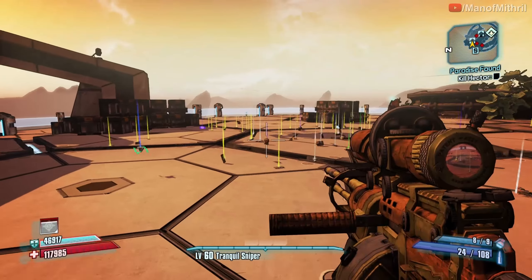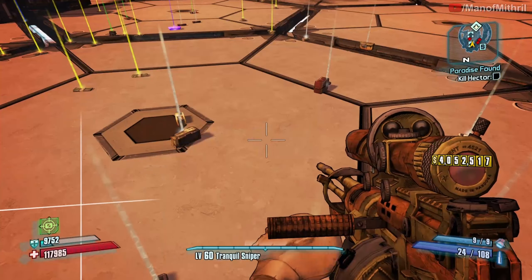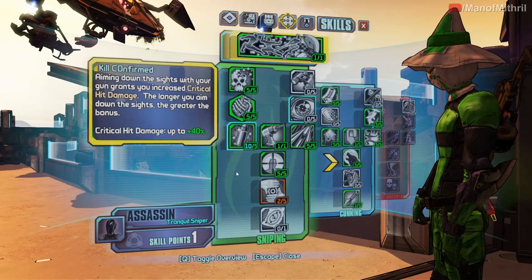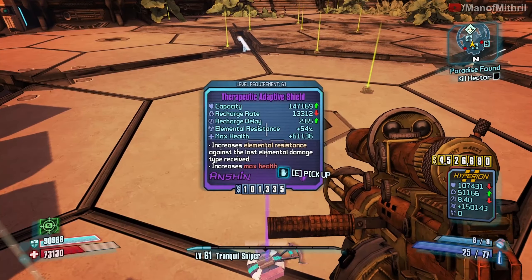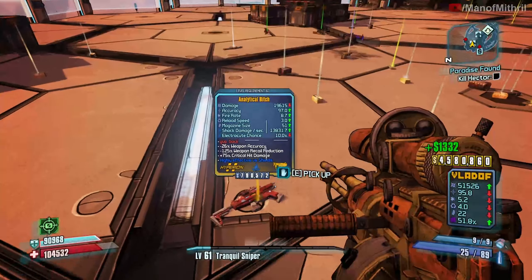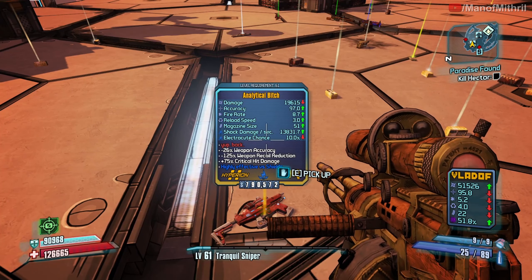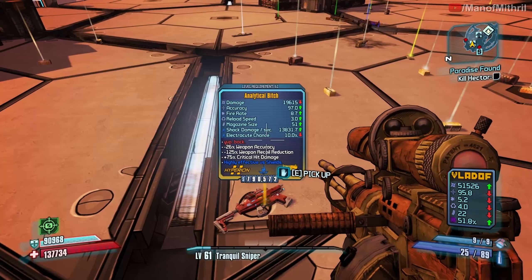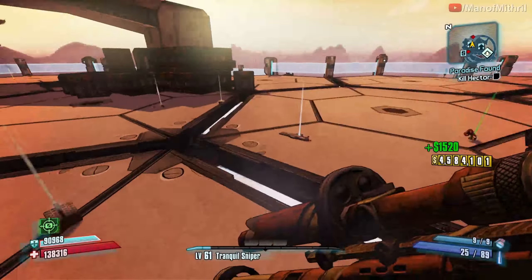He dropped the head. I don't have it, so I'll take it. Level up — we're going to put it into At One with the Gun. I didn't even see this come out. I can't believe we got one of these — the Bunker SMG. I'm not going to say the name because YouTube doesn't like the name. Nice, level 58. I think that's better than mine.